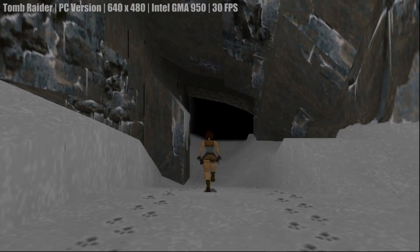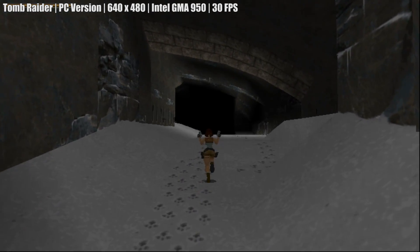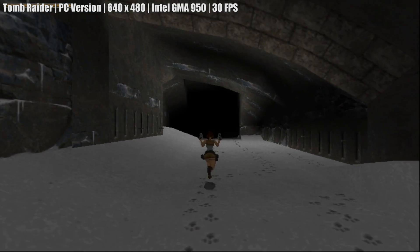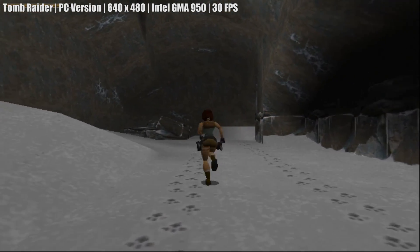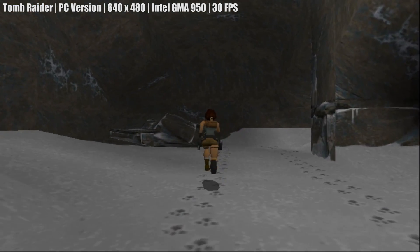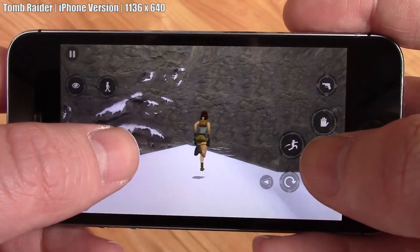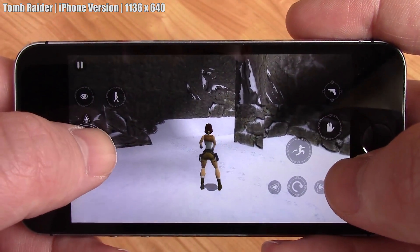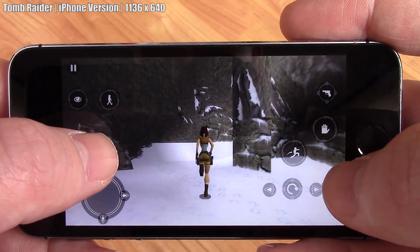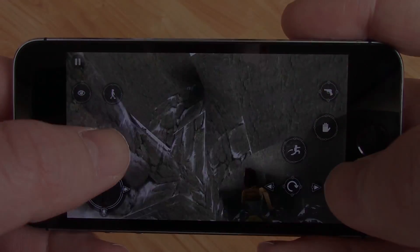Next up it's the original Tomb Raider, a great game that requires a 1.8GHz CPU, 512MB of RAM and any DirectX 9 GPU or above on PC. It ran just fine at 30fps on this PC, which is no real surprise given its age, and here on the iPhone 5s it looked great. Honestly, I'm just happy that games like this from my childhood are now available to play on the go, so that anyone who might have missed them first time round can buy them, especially with these somewhat upgraded visuals.